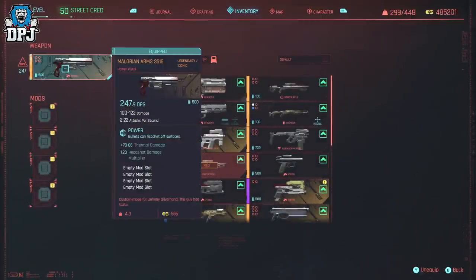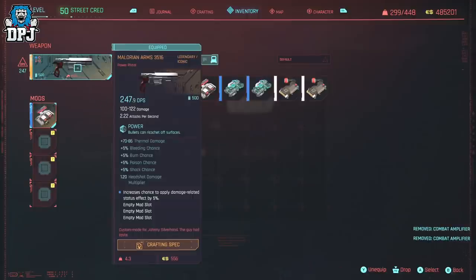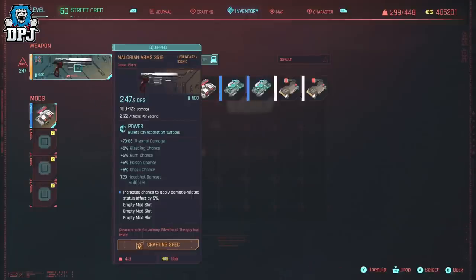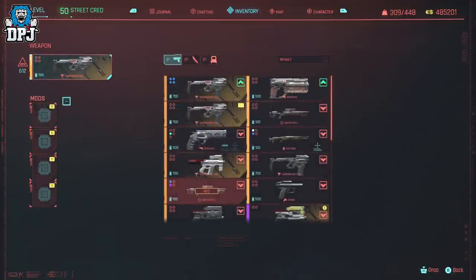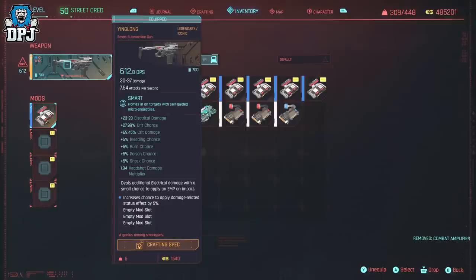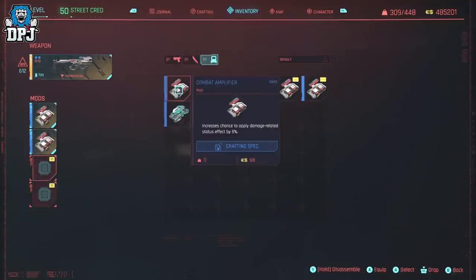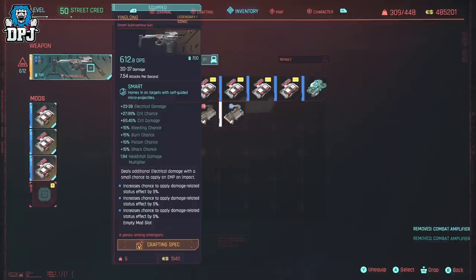That's when things change — this is where the glitch comes into play with the Ying Long. Because with this smart SMG it works very differently. As you can see, applying just one of these mods to this weapon adds 5% of all 4 damage-related status effects: 5% bleeding chance, 5% burn chance, 5% poison chance, and 5% shock chance — all from just one single Combat Amplifier mod.